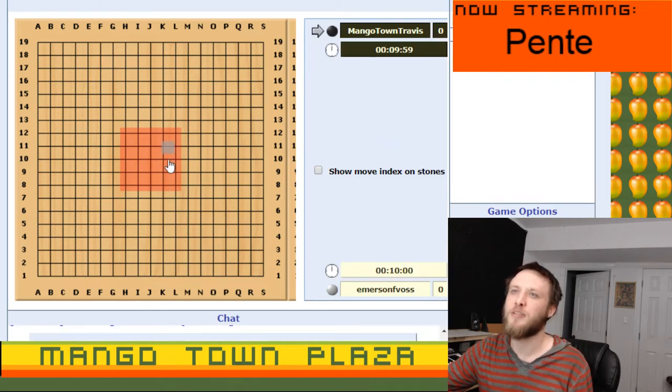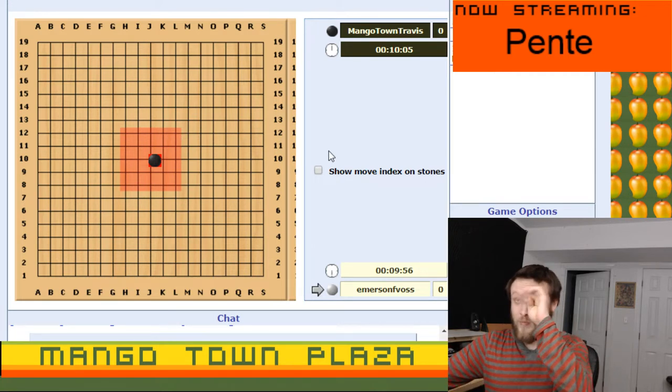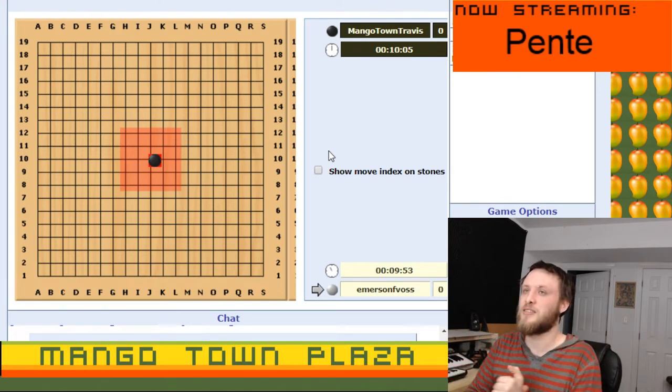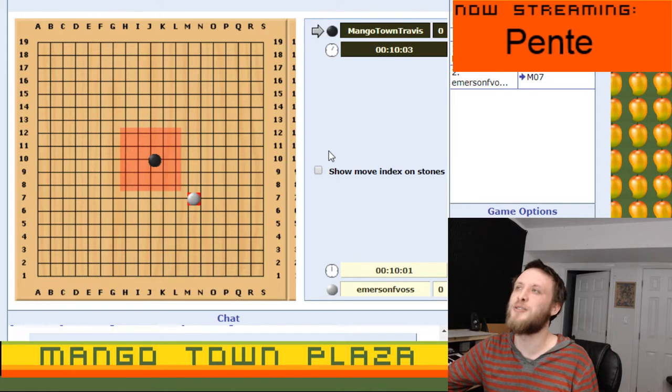I believe the first player has to place outside of this red box on my next move. I have to place it outside of the red box, just because of the first-player rule. Oh no, not you — sorry, you might want to take that back.